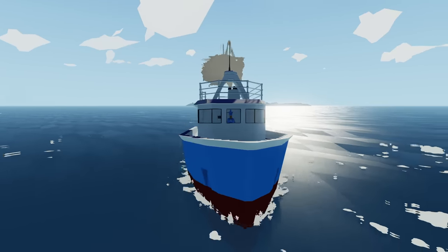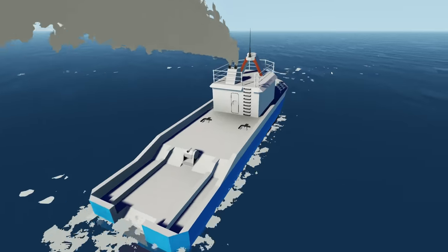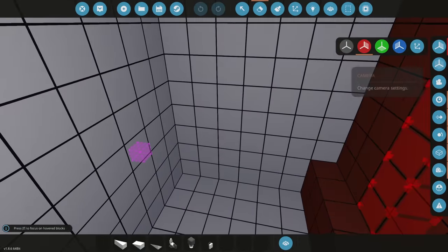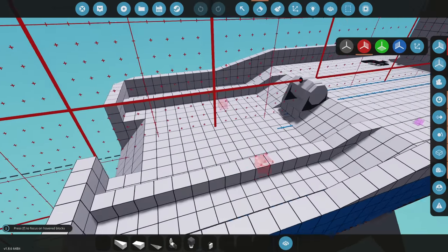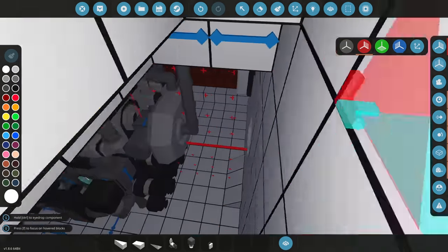Today we're going to do some more interior work and actually swap the location of our engine. I've been doing research on fishing boats — these big tanks where they store fish are normally at the back, and the engine is normally in the middle of the ship. We completely removed those tanks.